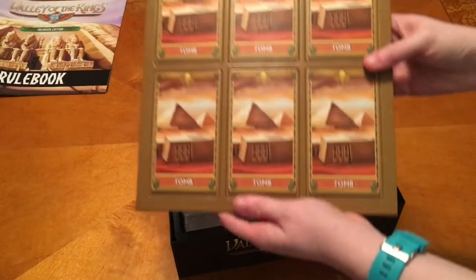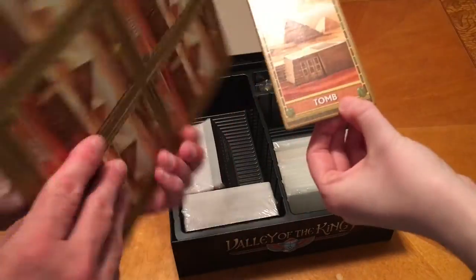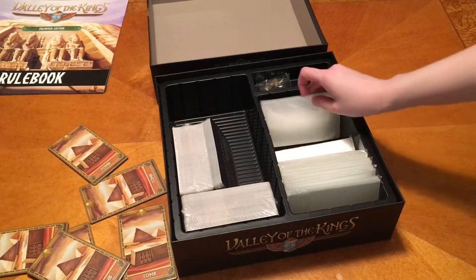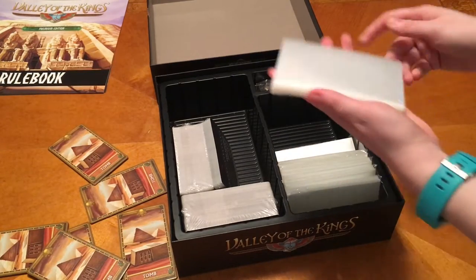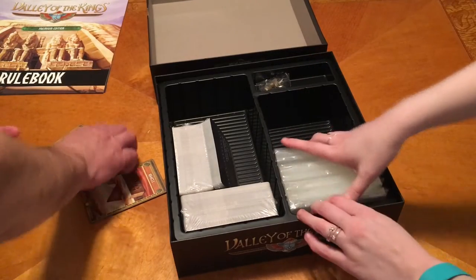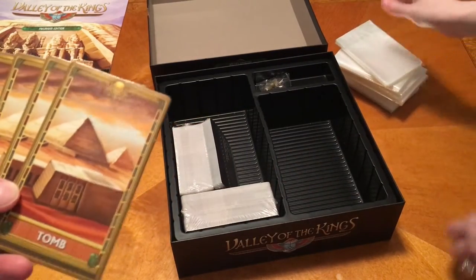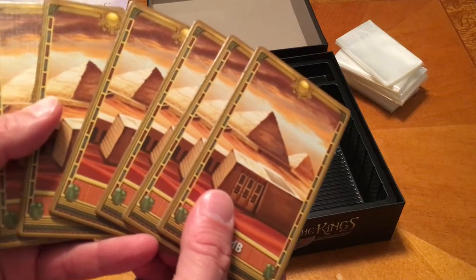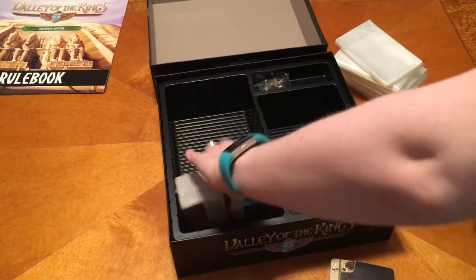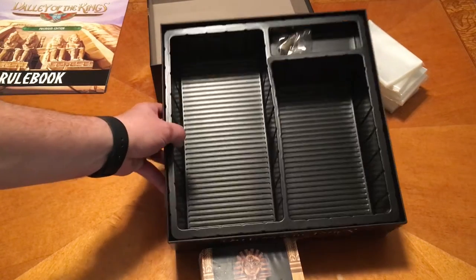Here are the tombs — these are nice cardboard. They come with sleeve protectors, which is a lot of sleeves. The base game could only play up to four, so now we can play up to six. You could do that with combining the other decks if you wanted to, but these look nice and the insert looks great too.